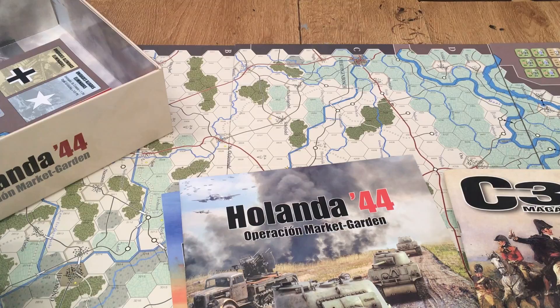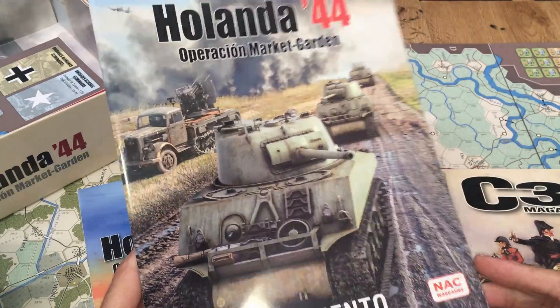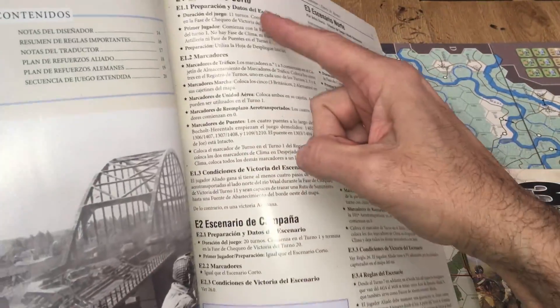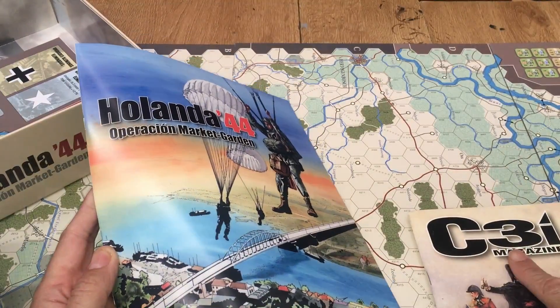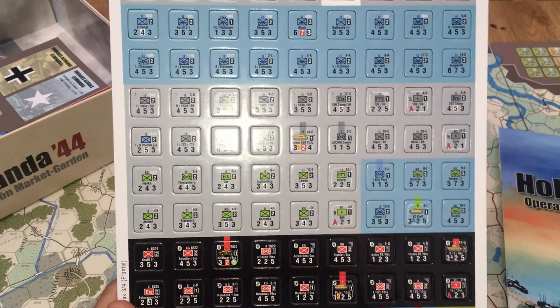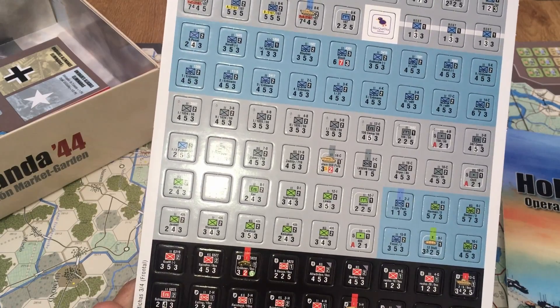Antes de meterme con el tema de reglas y para completar el unboxing que tenemos grabado, el libro de reglas —que no venía en la prueba de imprenta— pues acorde a la calidad que traen todos los componentes, naturalmente en castellano. También trae el libro de juego, donde podemos ver el escenario corto, el escenario de campaña, y el escenario que trae la revista C3i número 33, que ya viene incluido aquí en el juego. Y vamos allá con las reglas.